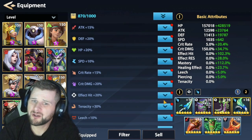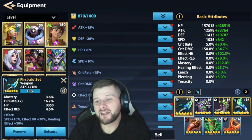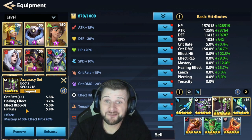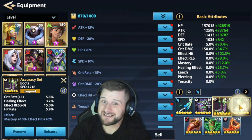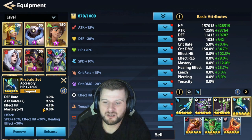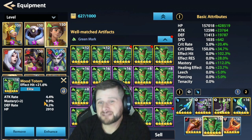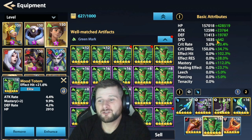For gear stats, aim for health rate and mastery as your primary stats, with effect hit as your other key focus. Some speed can be useful but keep it in check. For artifacts: on the first artifact go for mastery, then try to get health rate, speed, and effect hit. On the second artifact prioritize effect hit, mastery, and health rate, with some speed if needed so your other health burners still go faster.